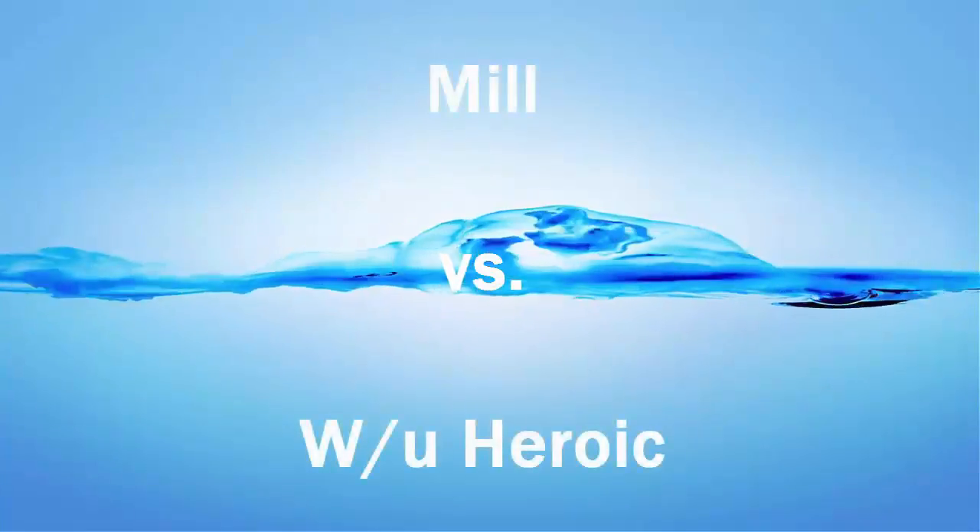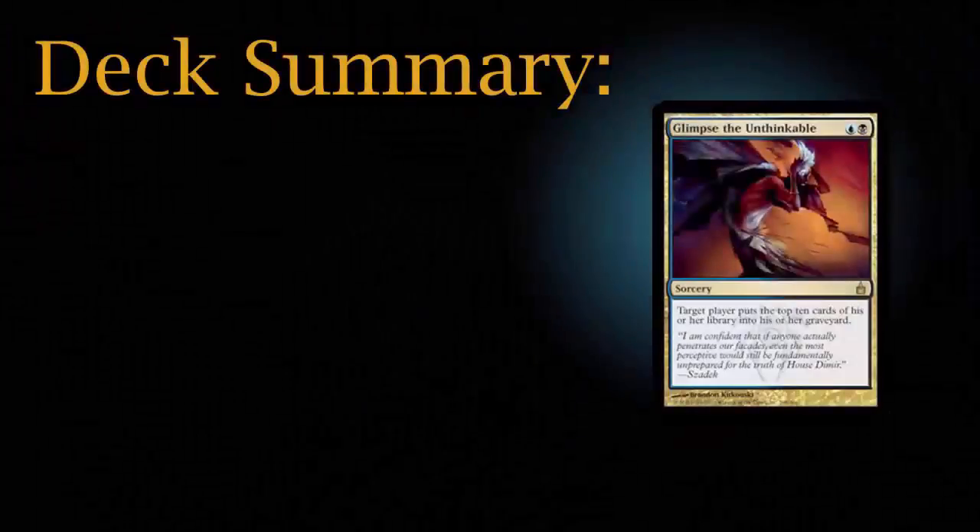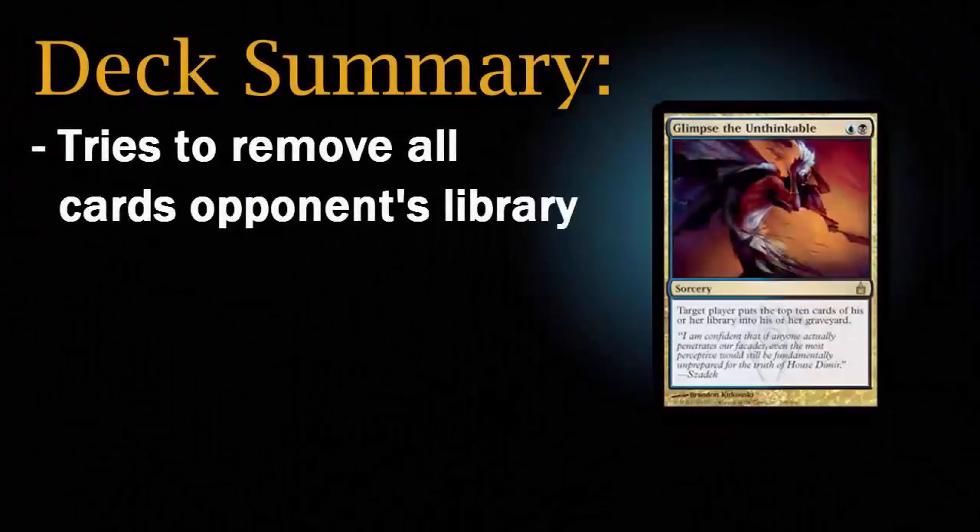Today's battle will be between Mill and Blue and White Heroic. A Mill deck tries to remove all of an opponent's cards from their library. When this happens, their opponent is not able to draw a card during their draw step and will automatically lose the game.